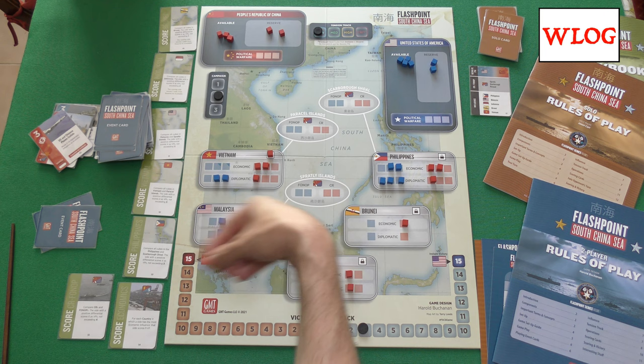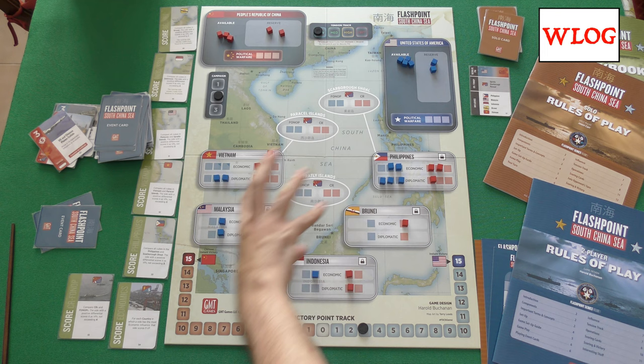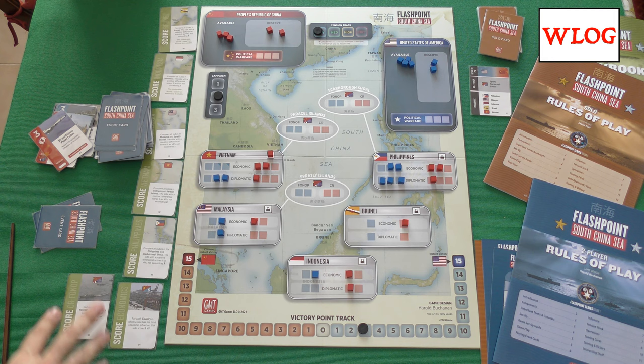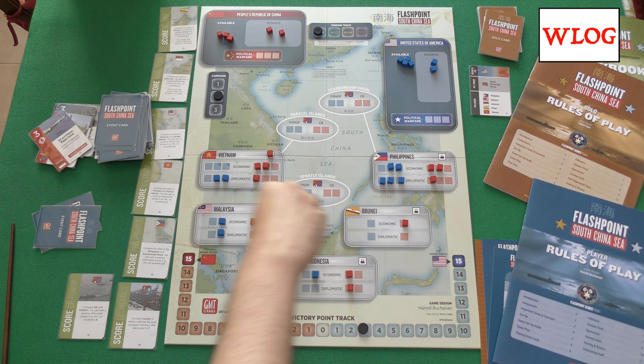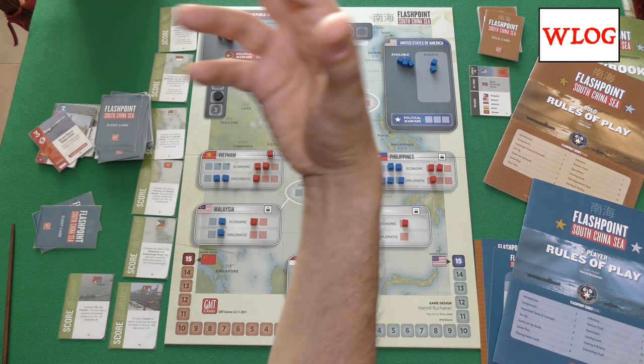But the opponent will see your actions. For example, if I am the Chinese and I see why the American is increasing his influence over the Philippines, maybe he has a Philippine scoring card in hand, so I have to contain him there. But will it be true that he has a scoring card for the Philippines, or will he have a scoring card for Vietnam? And all of this plays out across many different dimensions and different levels to take into account.